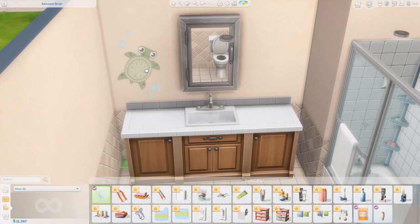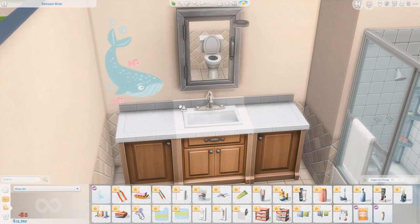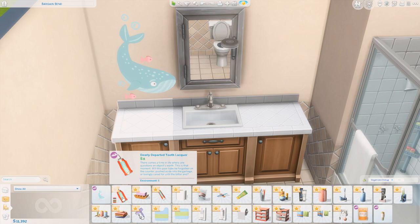Look at this little guy — we have a turtle. These are actually so cute. I feel like these are going to be so fun for some kids' bathrooms. Look at the cat — the cat is brushing its teeth. These are actually so fun. I really like that. I'm not sure if it works for this bathroom, but we can fiddle around with it and figure out how we want to decorate this space.